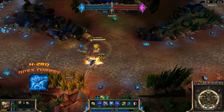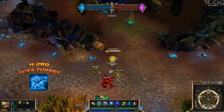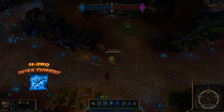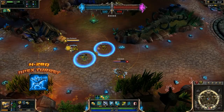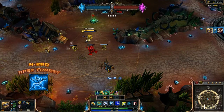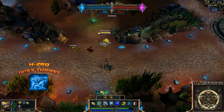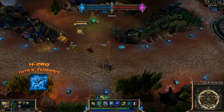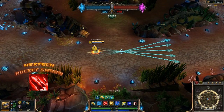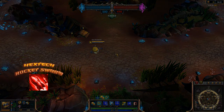With UPGRADE! on Q, Heimerdinger places a massive H-28Q Apex Turret that lasts for 8 seconds. This acts like any other turret, except it deals a ton more damage, slows, causes splash damage on its basic attacks, and the lasers take half as long to charge. The Apex Turret does not count toward your turret limit or affect your turret reserves in any way. So you can have up to four turrets out, and this one is about as powerful as the other three combined. Use this for prolonged engagements in a small area, especially defending or sieging a turret, or fighting over big objectives like Baron or Dragon.